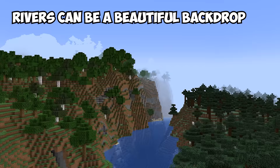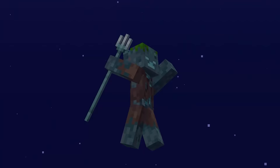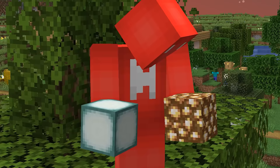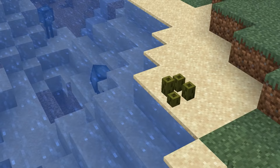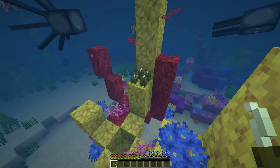Number two: rivers can be a beautiful backdrop for your builds, but they quickly turn problematic at night with drowned mobs. While glowstone or sea lanterns could light up your lake bed, they're expensive in bulk. Instead, opt for sea pickles — four in one block give off more light than a torch, and since they're easy to farm, you'll have plenty.